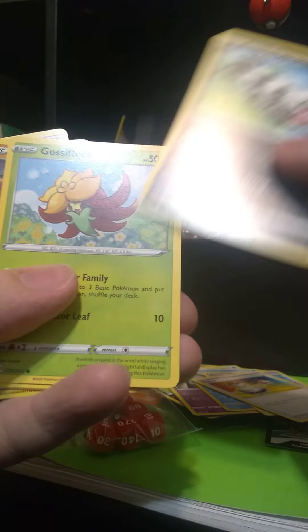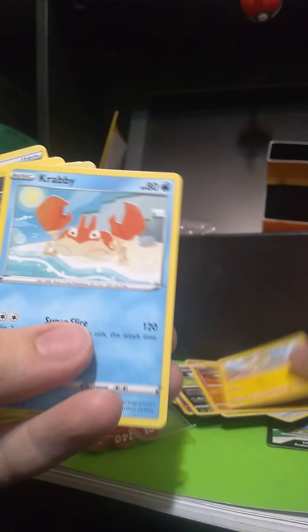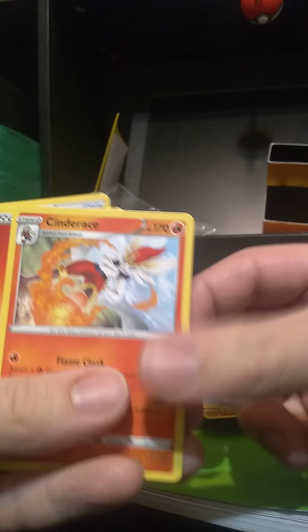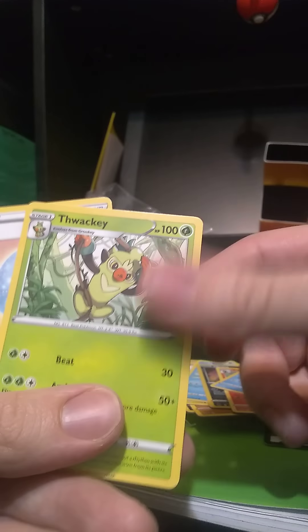Galarian Zigzagoon, Gossifleur, Silicobra, Yamper, Krabby, Makit, Sinistea, Fire Energy, Seekin, Thwacky, and Lucky Egg.